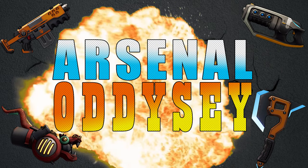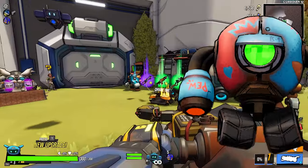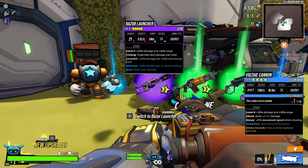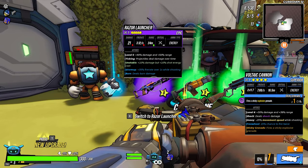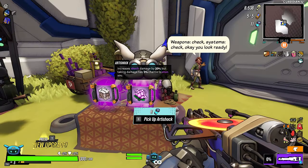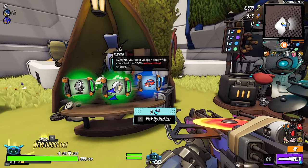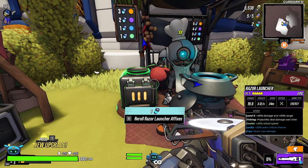Hey guys, welcome back to another episode! I hope you're doing well today, and if you're not, I hope this episode makes your day slightly better. Right guys - Razor Launcher, an epic one, six minutes into the game. It's not a heavy to increase shock damage; I was thinking of going non-elemental damage, even though we are on the Engineer.